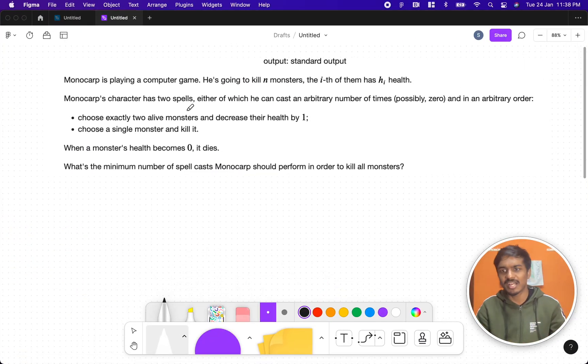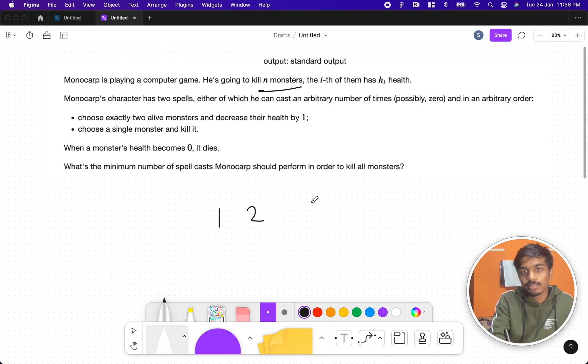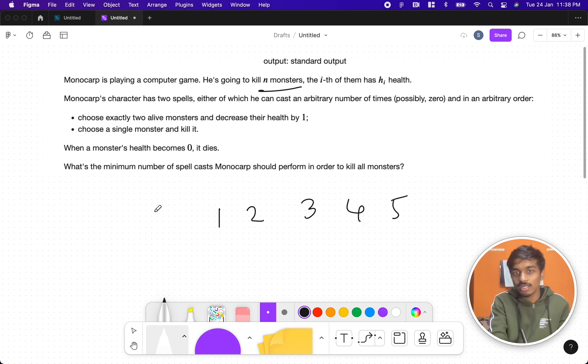The problem states that there is a guy who is very curious to play games. The game is like this: he has n monsters, each of them will have health h_i. Something like one, two, three, four, five — these are all the monsters, and five, four, three, two — these numbers represent the health of the monster. Now there are two spells in the game.